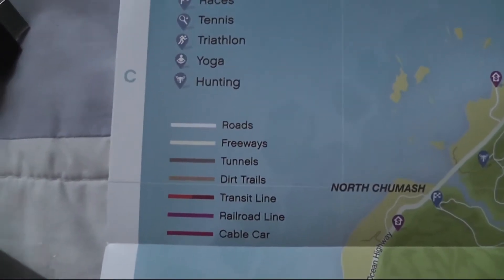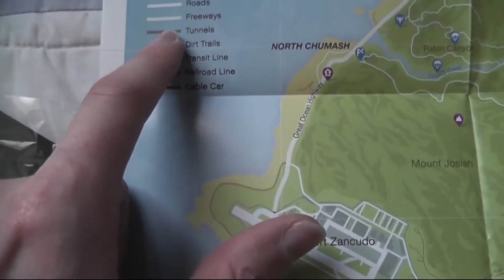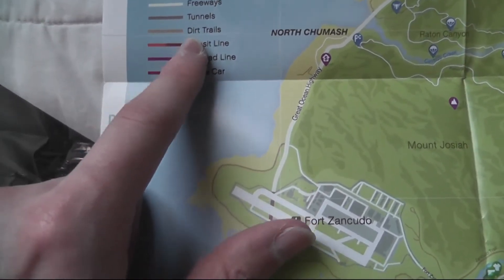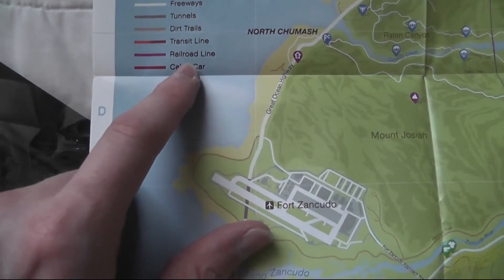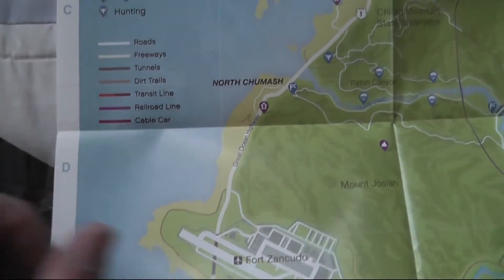And what's on the back? You get your little keys here. Roads are white, freeways are dark brown, tunnels are brown, dark tunnels are orange. Transit lane is red, railroad line is purple, cable car is reddish.